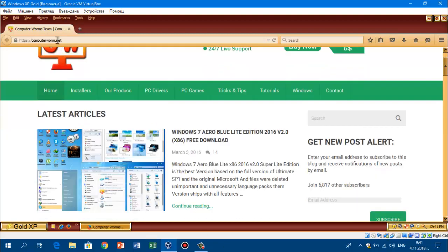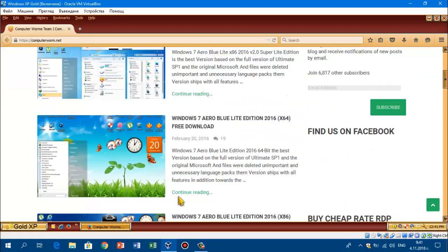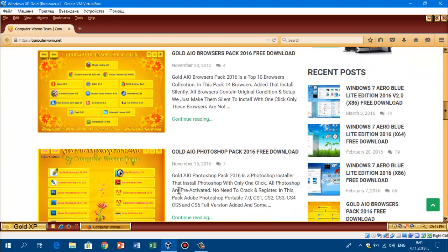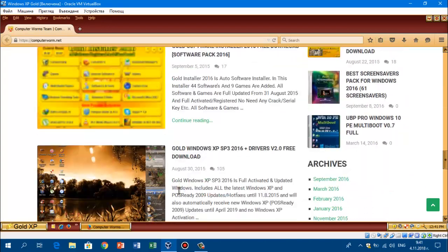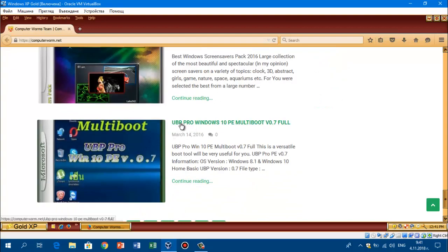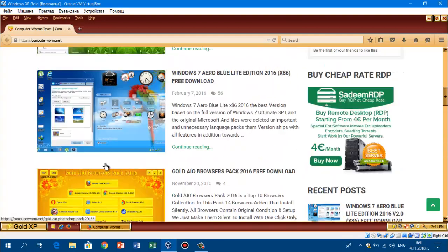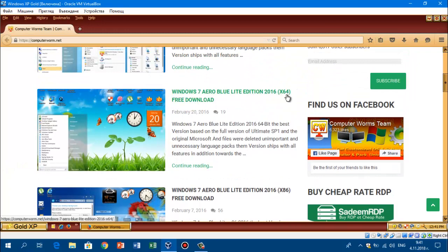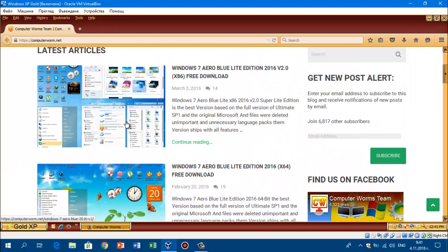Also, the link for Windows XP Gold is going to be in the description — no product key is going to be required. You can see they did a lot of Windows stuff: got the Gold XP which we are now using, got some different ones like UBS Pro Windows 10p Multiboot. They made a lot of versions of Windows, like Windows 7 Aero Blue Light Edition 2016, which is the x86 32-bit version of Windows 7. And got Windows 7 Blue Light Edition, which is the 64-bit version of it. And we have another one which is Windows 7 Blue Light Edition 2.0.